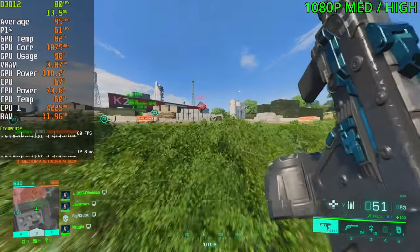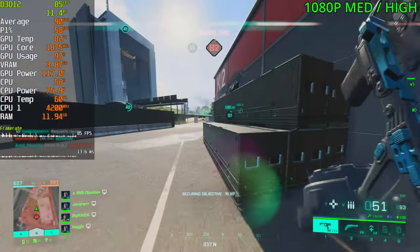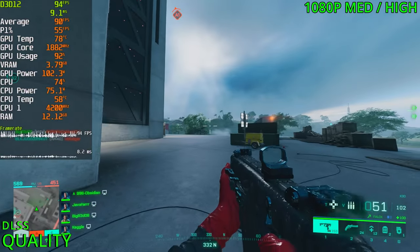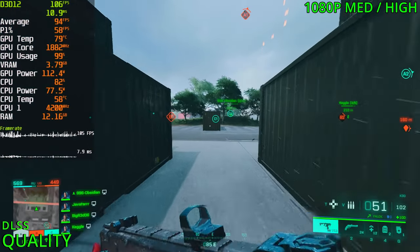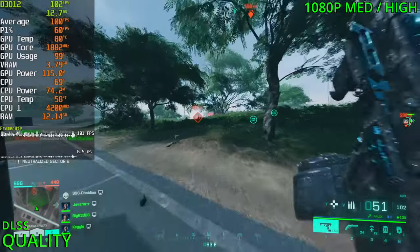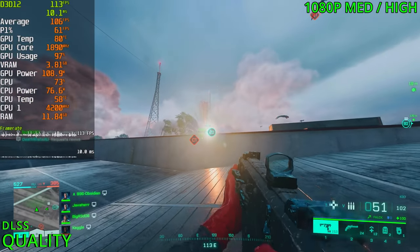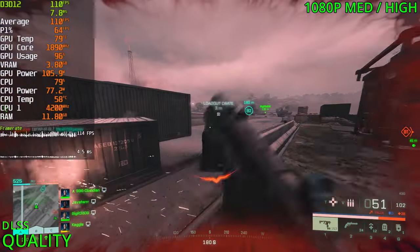The game does stutter occasionally in some areas but overall it's running quite great. Playing with DLSS quality mode — it is raining now so it could be a bit more intensive on the GPU, but overall we gained around 10 to 20 FPS compared to native 1080p. You can use the balanced DLSS mode as well, but the game will look far more blurry compared to quality mode.